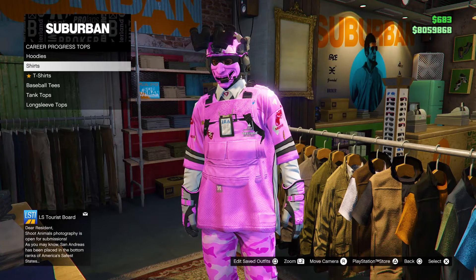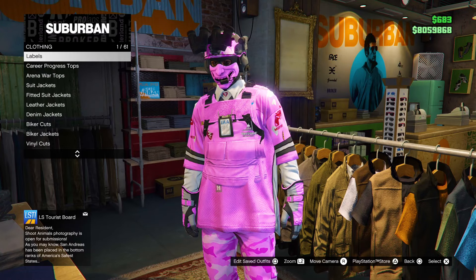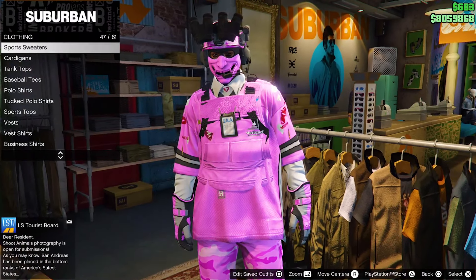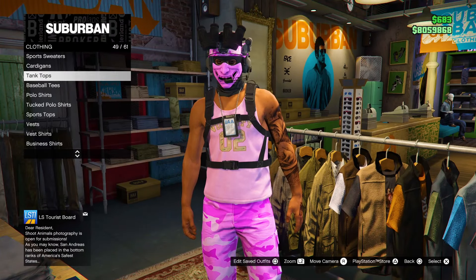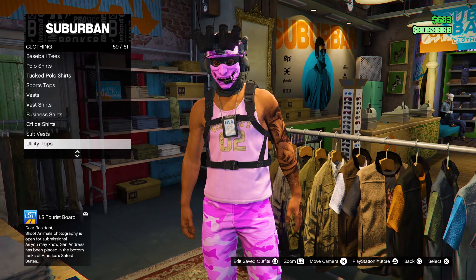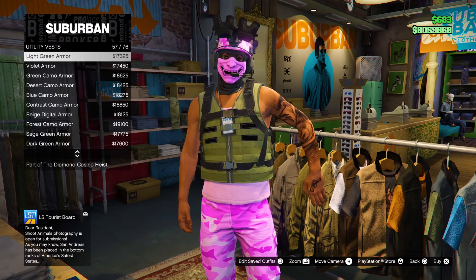The only requirements for this glitch is to have an outfit with a belt. Starting off, what you guys want to do is make your way over to any clothes store around the map, then make your way over to the top section and remove any of your character's tops. So if they are wearing a shirt, you want to remove it, or if you want to as well, you can equip a t-shirt.